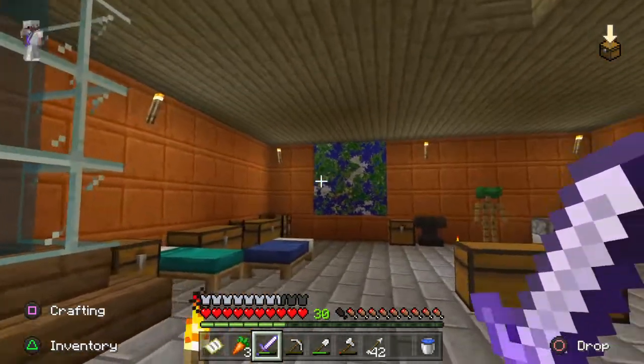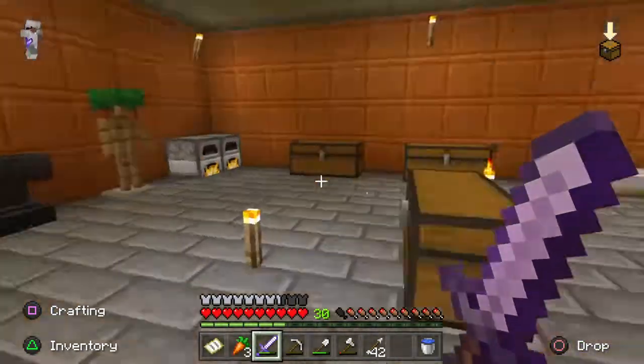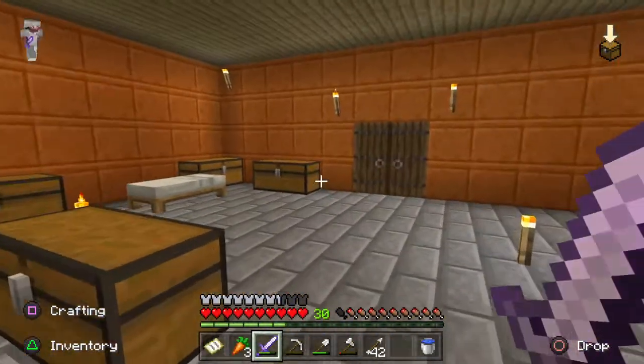So this is my Mike Wazowski house. This is our big ass map. We have multiple beds just in case people decide to come over.